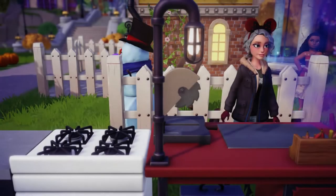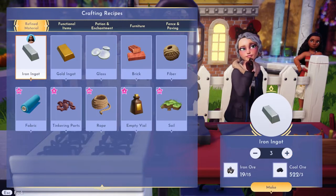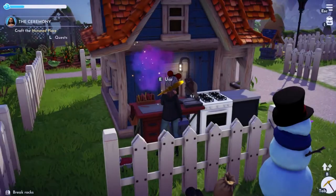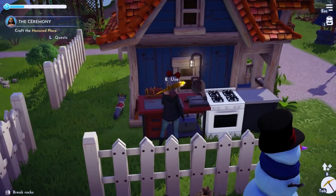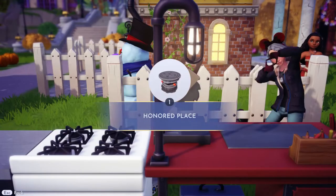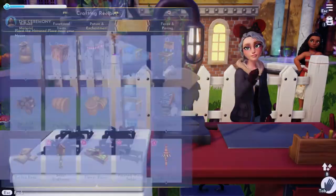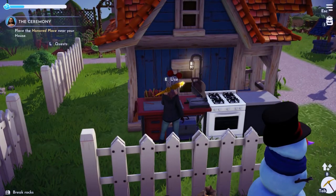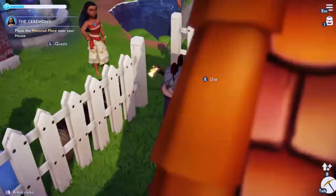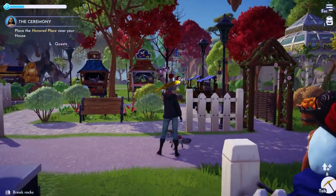I went ahead and used the iron ore I had and was able to make seven, so I only need to make three more and we should be good. Now let's get that honored place crafted — we should have all the materials. I find it so satisfying that we can craft as much or as little as we'd like. Let's go talk to Moana. I always keep whoever I'm working with following me so I don't have to go find them.